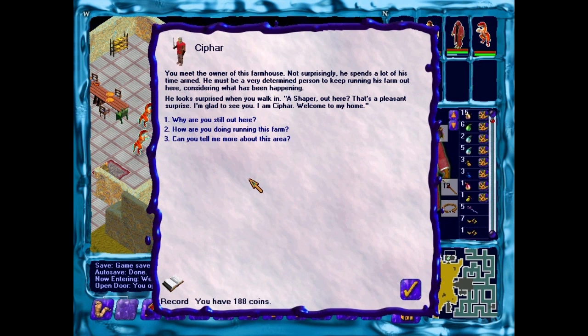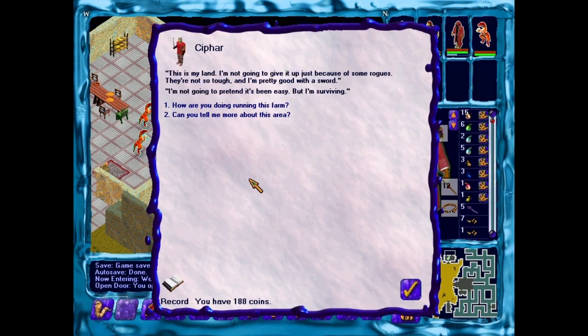Syfar. You meet the owner of this farmhouse. Not surprisingly, he spends a lot of his time armed. He must be a very determined person to keep running his farm out here, considering what's been happening. He looks surprised when you walk in. 'A shaper? Out here? That's a pleasant surprise. I'm glad to see you. I'm Syfar. Welcome to my home.' Why are you still out here? 'This is my land. I'm not going to give it up just because of some rogues. They're not so tough. I'm pretty good with a sword. I'm not going to pretend it's been easy, but I'm surviving.'